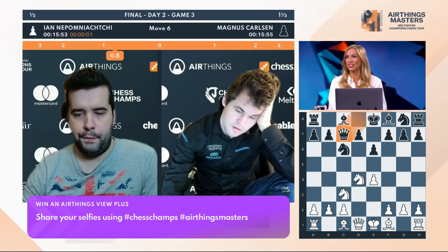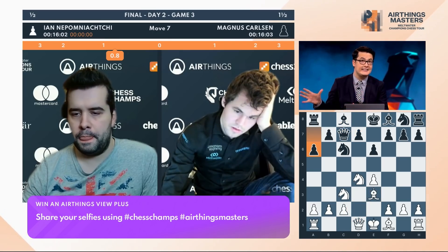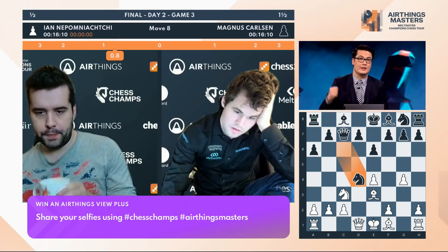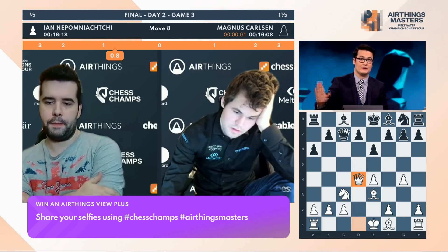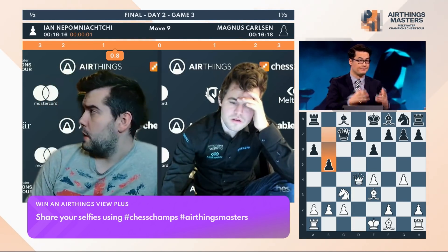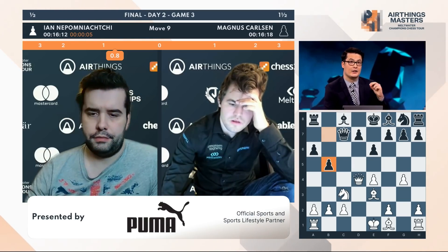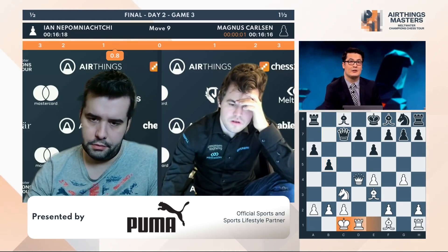Game three started, David. What are we seeing? It's another Sicilian defense, this time slightly less cagey than the first game of today. It's the open Sicilian, Yannaponechi going on the attack early. And this last pawn move by White — pushing a pawn and then White's g-pawn forward — shows his aggression. But Magnus reacts instantly. This is the height of opening fashion, one of the most trendy variations in chess right now.